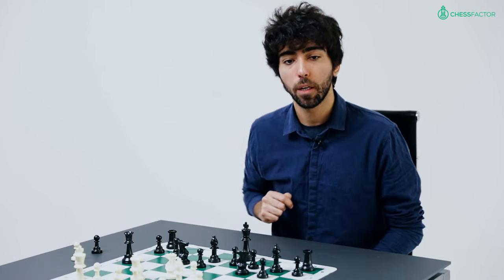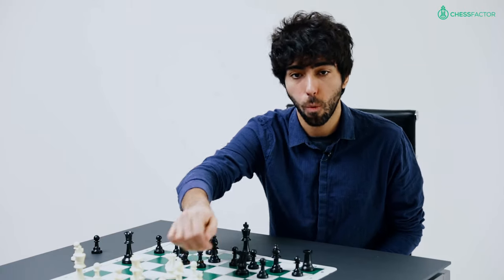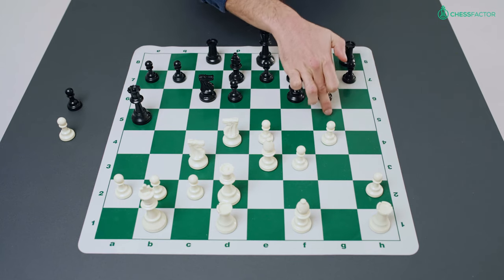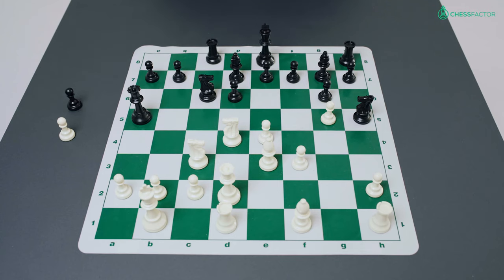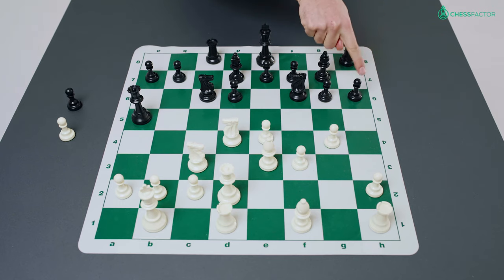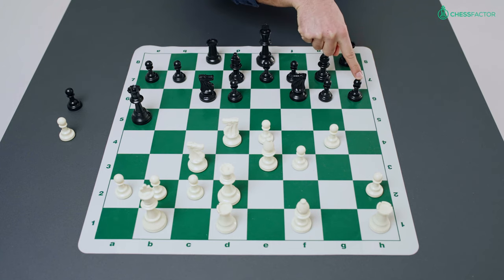White over-protects the a2 pawn and black steps onto the c-file. Even though black has not yet castled, white launches his kingside attack. Black plays pawn to h6 to prevent the move g5. The problem is that if black doesn't play h6, after g5 the knight is kicked away and the d5 square is no longer controlled, so white can jump to that very central square in the future. However, this is very dangerous because now the pawn on g6 is a target, and this next pawn — the h-pawn — has also advanced, giving black two easy targets.